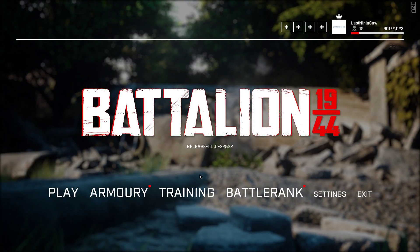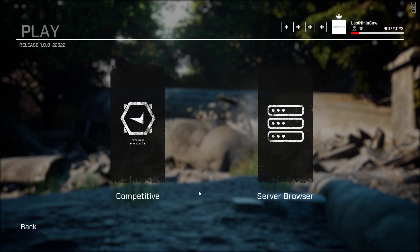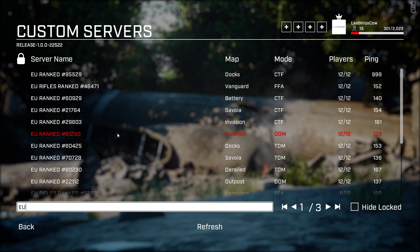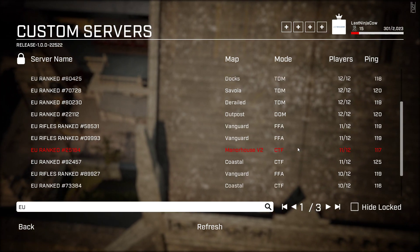That's normal because it's like everyone's trying to get in, so it'll kick you back to the main menu — that's fine, that's normal. What you have to do is go back and make sure when you're selecting the server that there's going to be enough spaces by the time you load in, so 8 out of 12 might not work either.